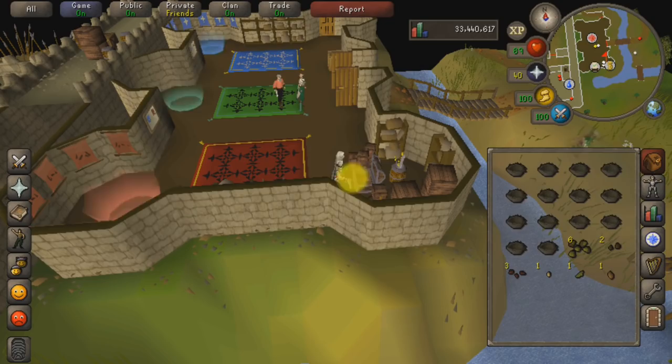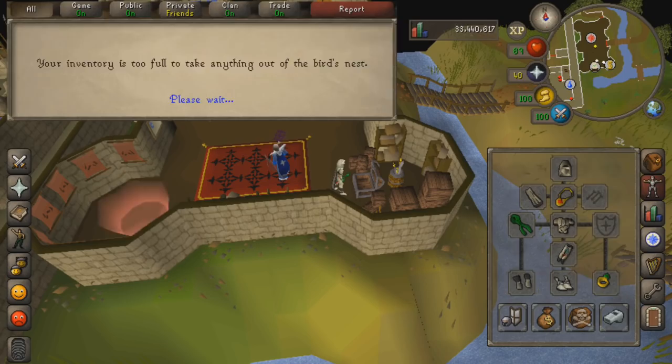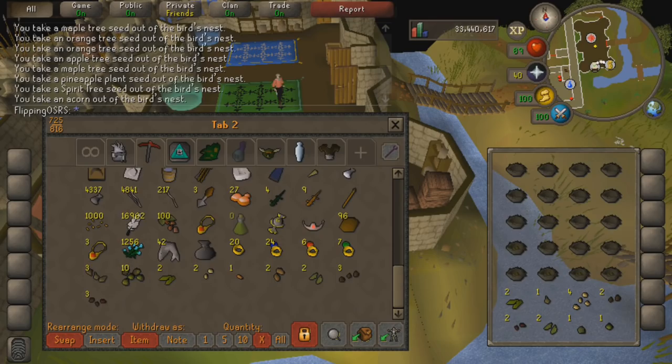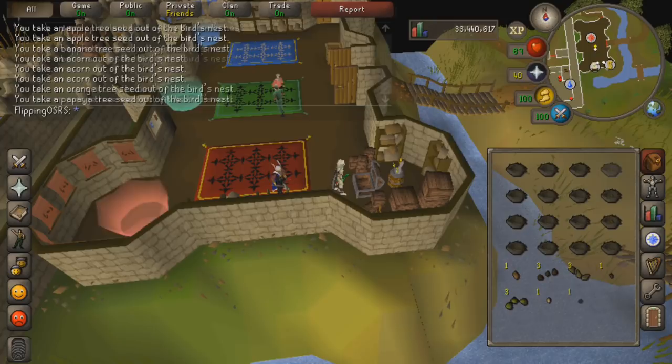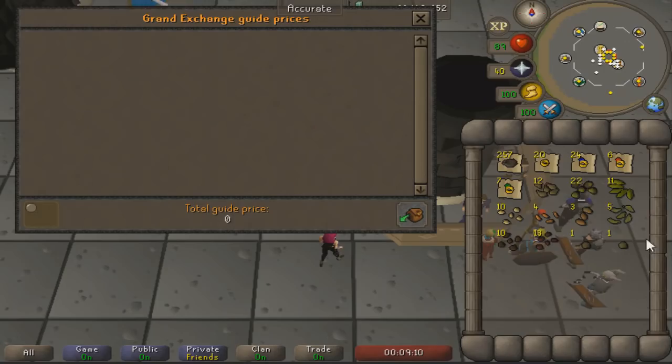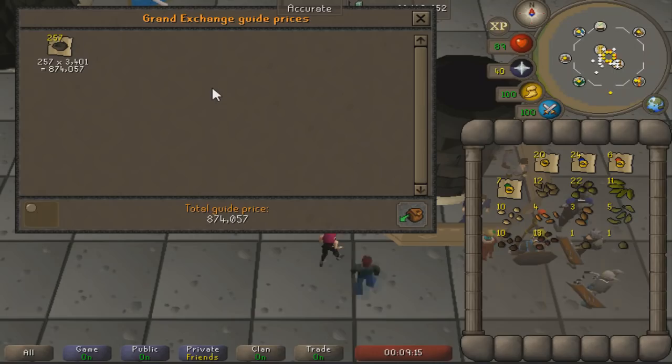Now for some stats while I open the seed nests: to do 100 birdhouses I needed to do 25 runs. Each run took me a minute and a half on average, so 25 runs took about 37 minutes and 30 seconds total. The total real-world time was two days, but I was going extremely hard. I got 257 nests in total, which is an average of about 2.5 nests per birdhouse from the yew birdhouses.